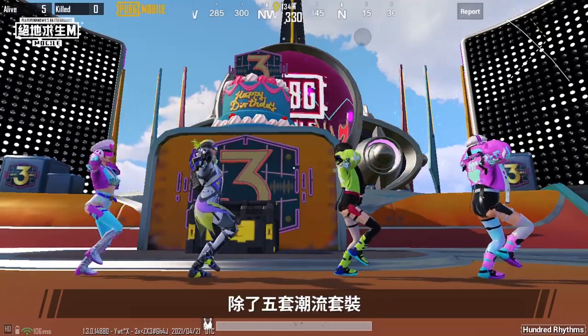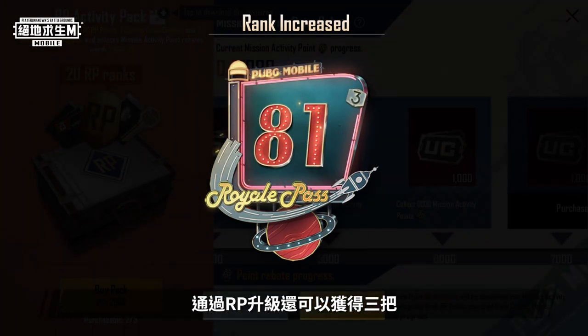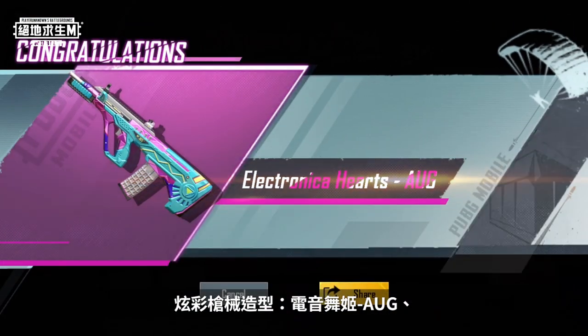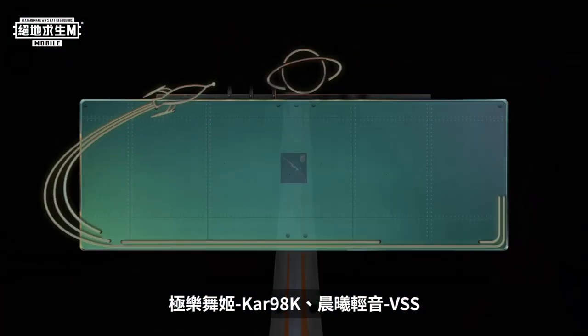In addition to the five trendy sets, upgrading your Royale Pass will also give you three colorful firearm finishes: Electronica Hearts AUG, Heavenly Cadence Kar98K, and Pink and Blue Harmony VSS.